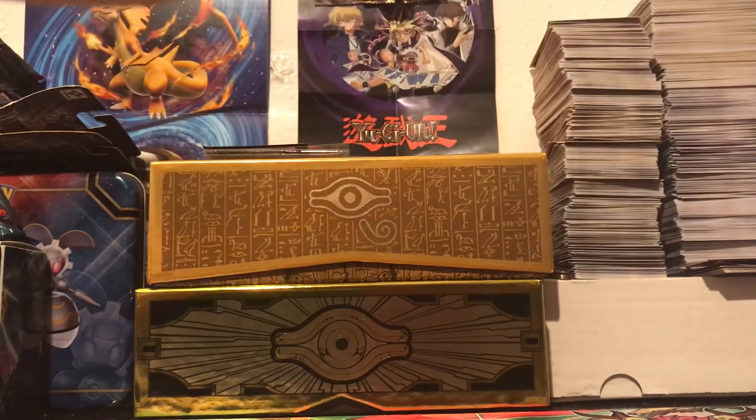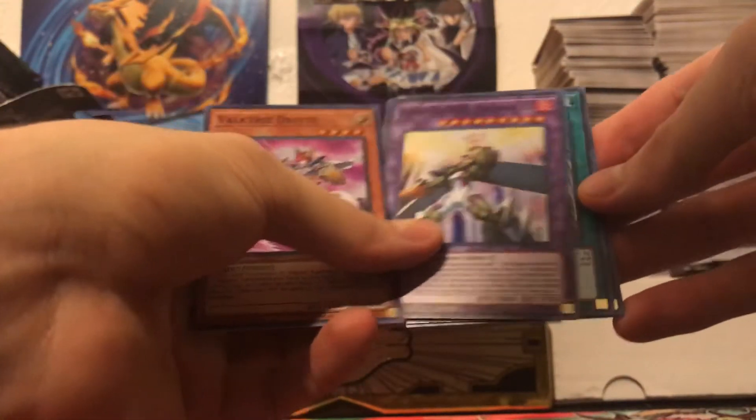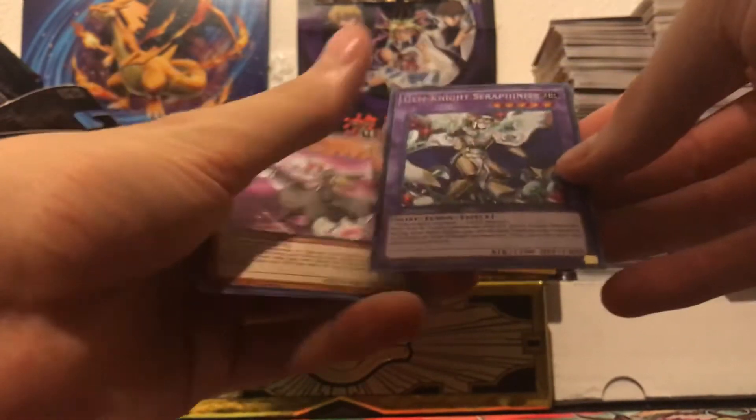And the last pack. Valkyrie Drite, ooh, Magma Neos — that's nice. Cyber Dragon, Mermel Teus, and Gemmite Seraphonite.